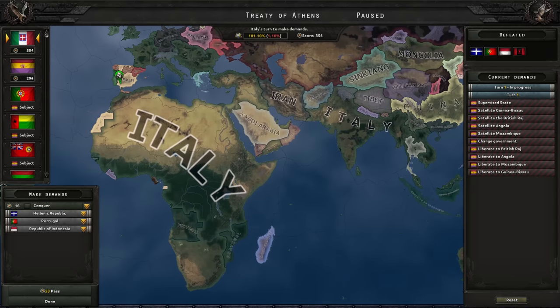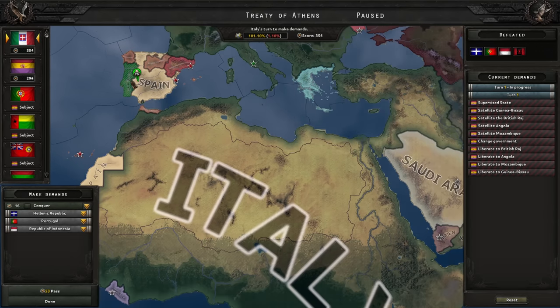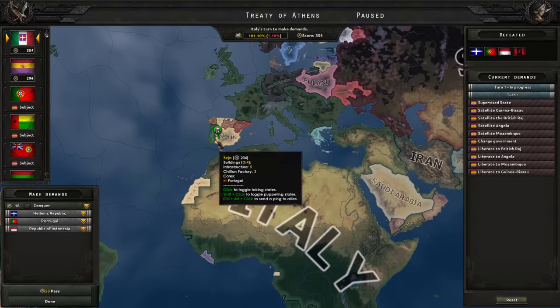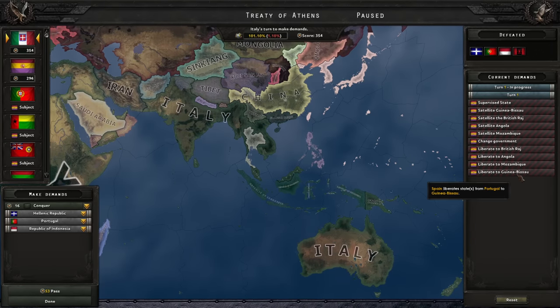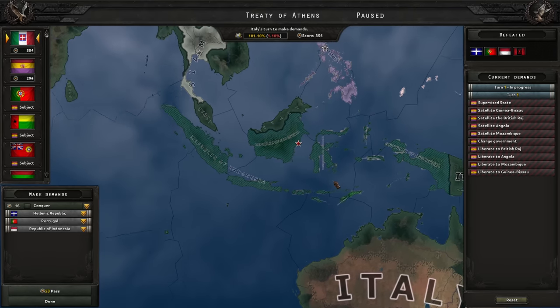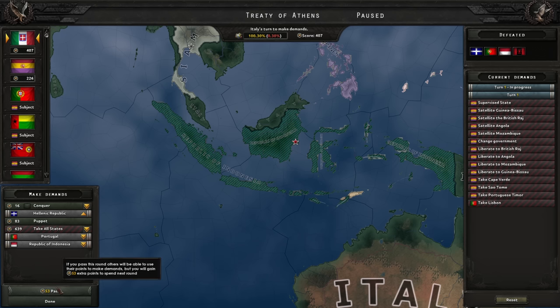Looks like who have we defeated — did we defeat Indonesia or Portugal? Doesn't matter because they're all up for grabs. But sadly Spain is also in this peace conference. That's not really a big issue because if they take Portugal here I'll just take it from Spain who I am also fighting. Spain is puppeting Portugal it seems. I just want the Greek territories right now. Indonesia — can we take that too? Some of it? Taken.